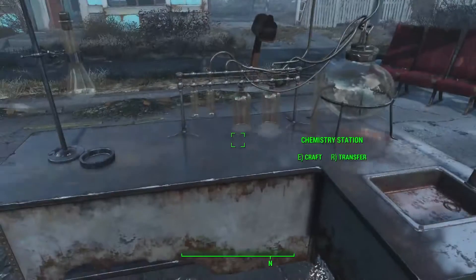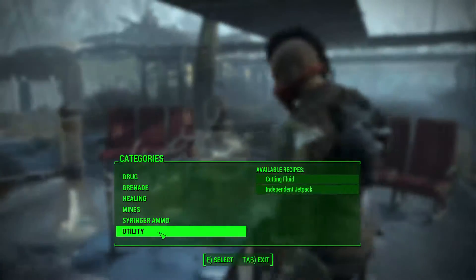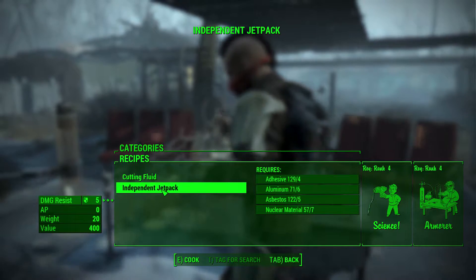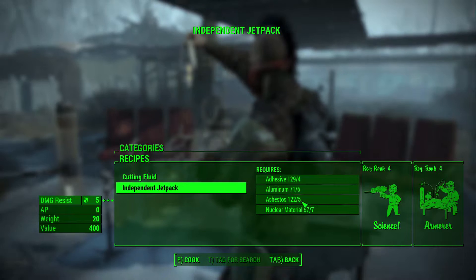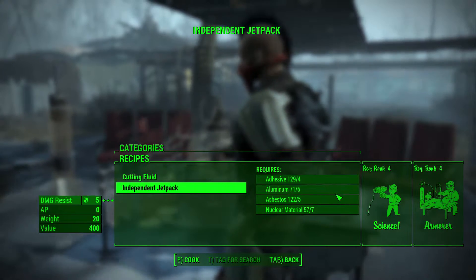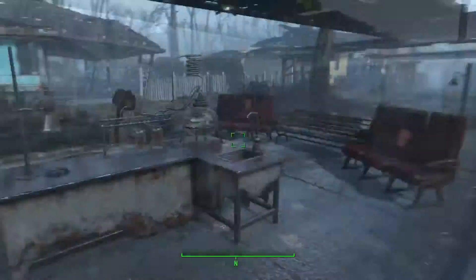You're going to need to go to a chemistry station. Go to craft, then utility, and you'll see right there: independent jetpack. It does actually give you 5 damage resistance, and it'll cost you a few materials — not that big of a deal — but you will need rank 4 Science and Armorer to craft it. Once you have that, you can simply exit your menu.